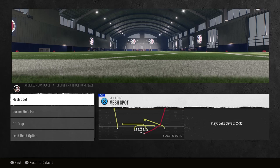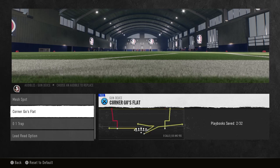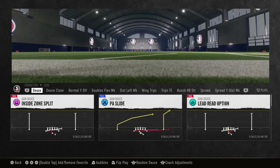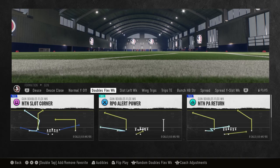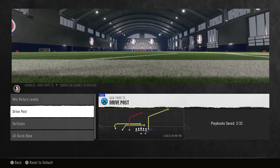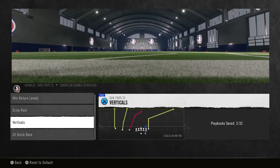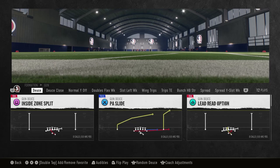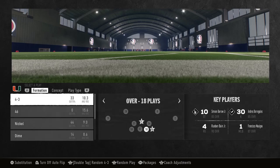My audible is to come out: mesh, spot, corner goes flat, oh-one trap, read option. I'm going to break the huddle and read option most of the time. When you go into Trips Tight End I also have return levels, drive, pulse verticals, quick base - that's something I will go into in another video if you guys drop a thumbs up. So we're going to come out and read option against a random defense.